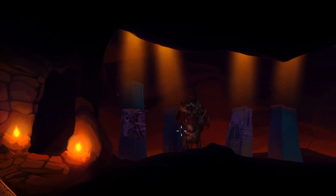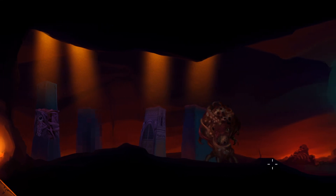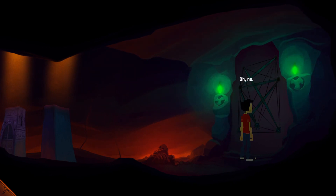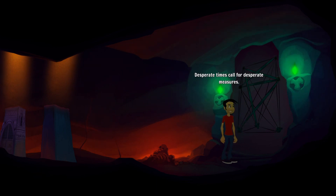So it looks like we've got to figure out how to power these up on our own. Something's appeared — there's some kind of knot inside this big stone slab. We've got to rearrange it to Olmstein's sign. So that didn't work. Can we use the sword? Desperate times call for desperate measures.